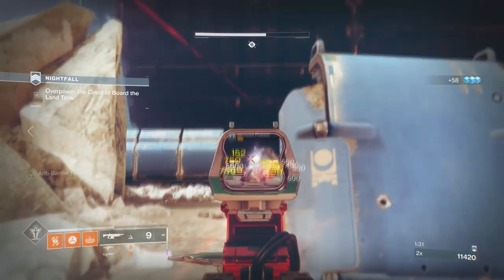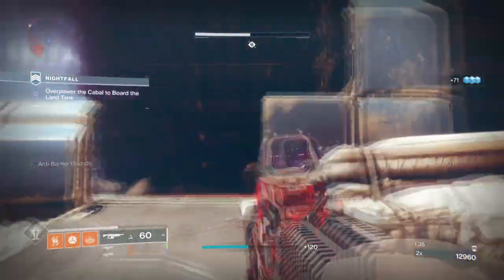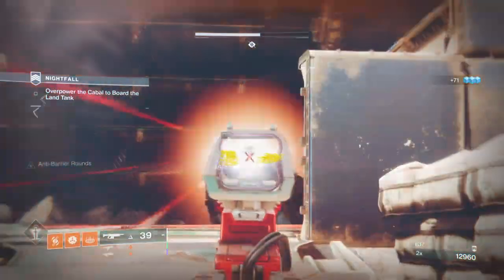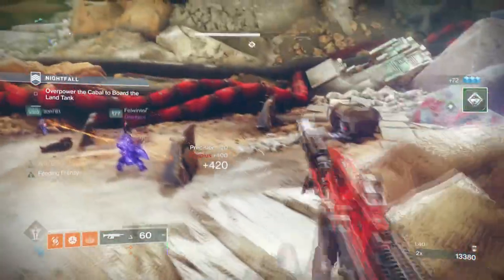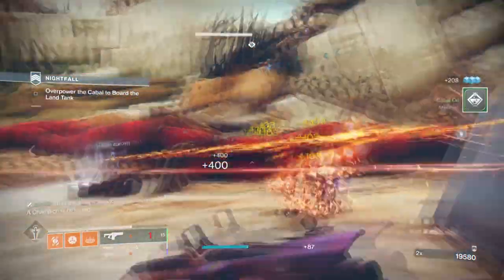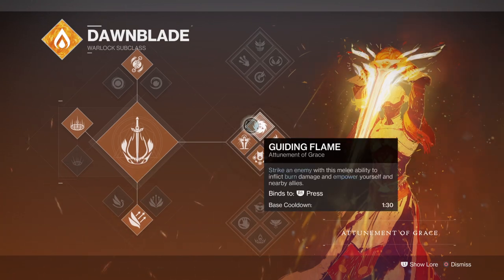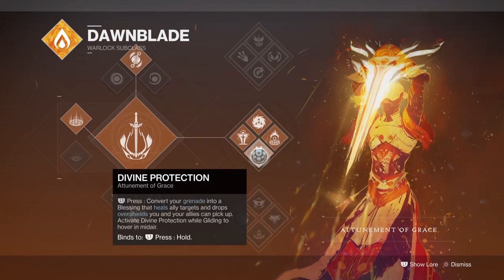For the subclass, we will be using the Attunement of Grace, as this makes the most sense when planning out a supportive role with Warlocks. Benevolent Dawn grants you ability energy when you empower or heal others within your rift, Guardian Flames empowers you and your team upon melee hits, and Divine Protection provides an overshield to your allies via your charged grenades, which can come in clutch for the most harrowing encounters. All of these play a pivotal role in the build.